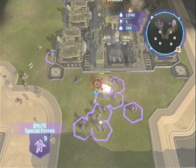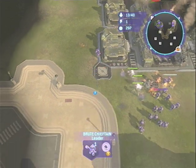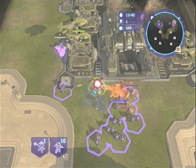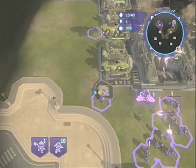We've got that turret taken. But it looks like our enemy built some flamethrowers to counter our brutes. We're going to take all of those out as quick as we can, because those are going to kill them pretty quick. They didn't do too much damage, so we're just going to continue killing that base.